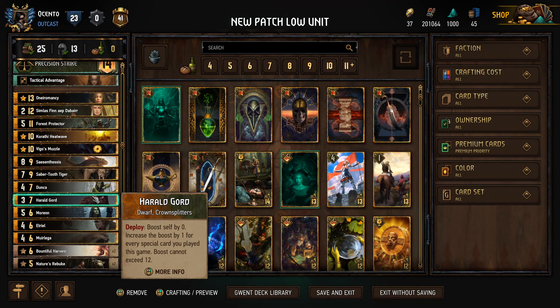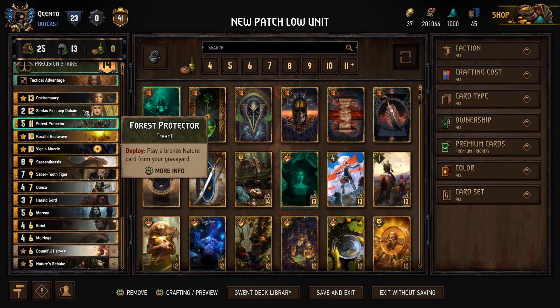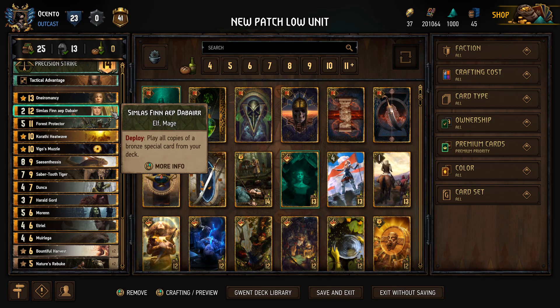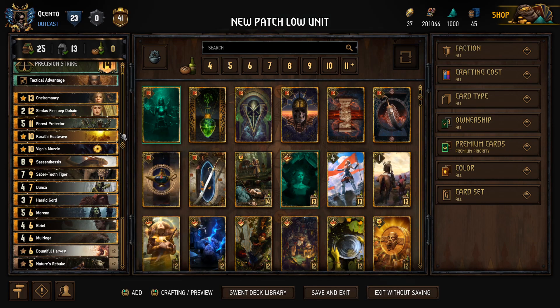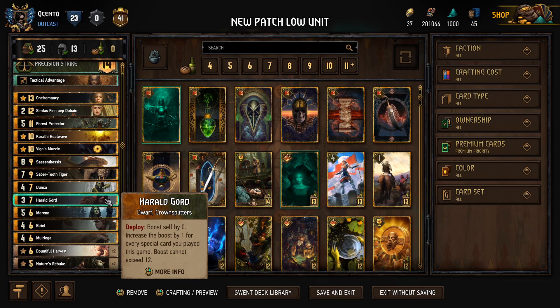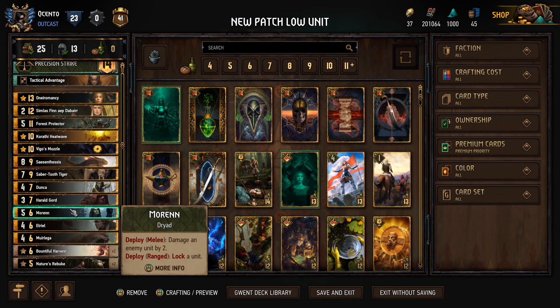Gourd is sort of the centerpiece of the deck. Deploy: boost self by zero, increase the boost by one for each special card played during the game — boost cannot exceed 12. Usually Gourd gets maximum value from the 12 counter because we have tons of specials in the deck, and he might also get hand buffs from Dunca or Bountiful Harvests, so there are instances where Gourd plays for about 20 points. That's definitely one of our win conditions. The key is having last say so we can pull off an uncontested Gourd — we don't have a lot of tempo in round one unless we take Sim Last and leader.